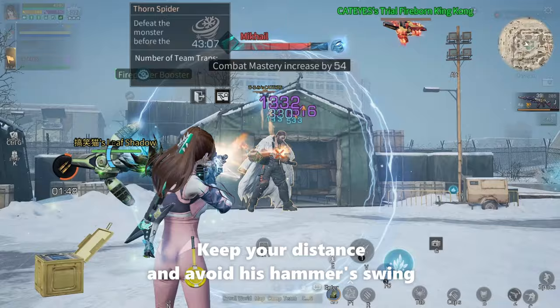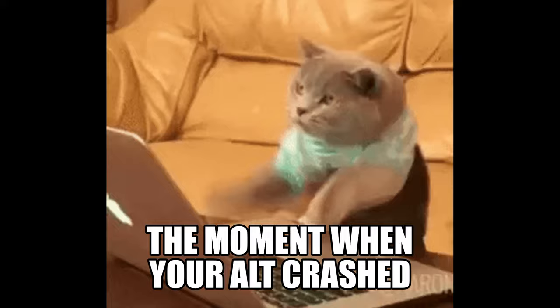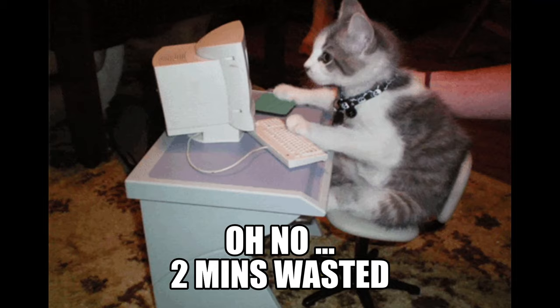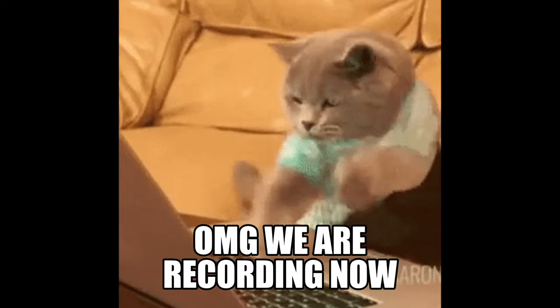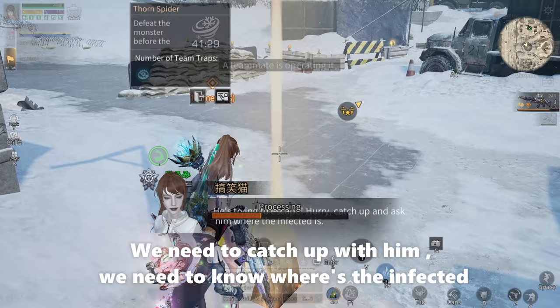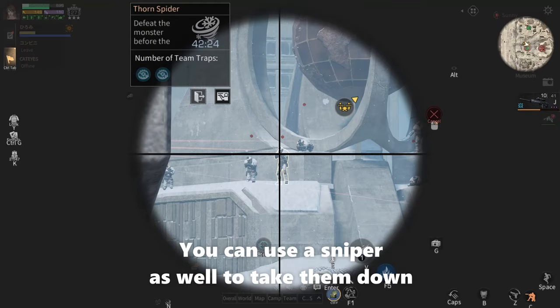He's trying to escape now. We need to go after him. We need to catch up with him and find out where the infected are. You can hide and shoot from here. There are many snipers around this area, so you need to be careful. You can use your sniper as well to take them down.